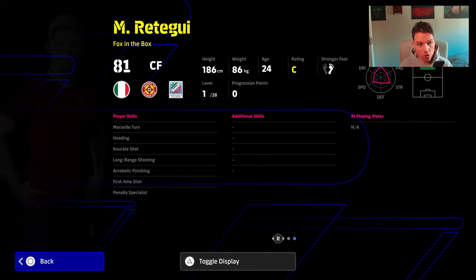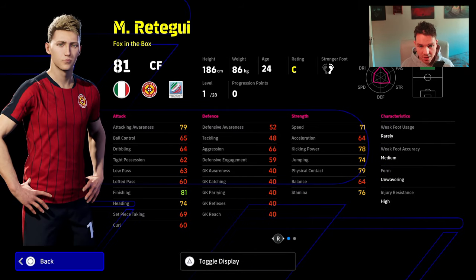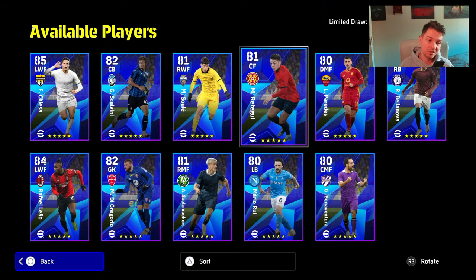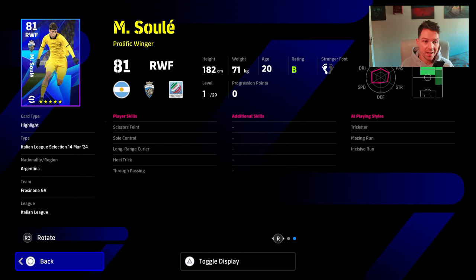We also have Rettigoi, who has unwavering form, but his stats are very generic. He's a fox in the box — not quick, not fast, not mobile. He's not tall enough to be a target man and not fast enough to be a running gun. I'll show you his build later.